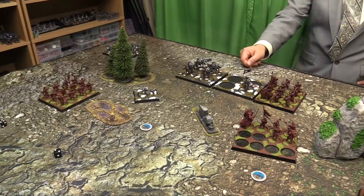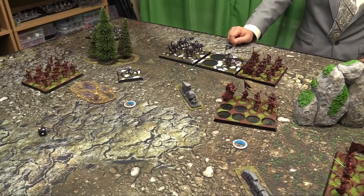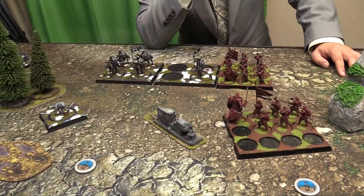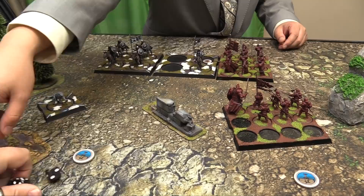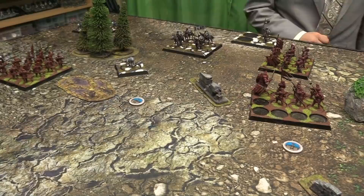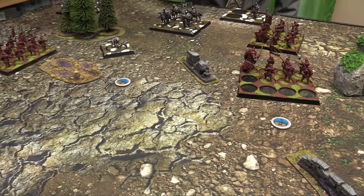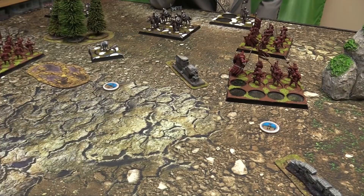For each model removed by that panic test, I restore a wound to a friendly infantry unit within short range — putting one back in the Mountain's Men. Feign Retreat activates because I melee attacked them before their activation. They make a retreat move — D6 plus their move. I roll a 6, going 9 total, just backing up here. Grey Wind gets a free maneuver — do I play the long game or charge the flank? Either jump on this objective or get into the flank.